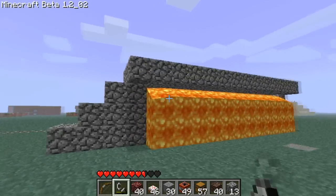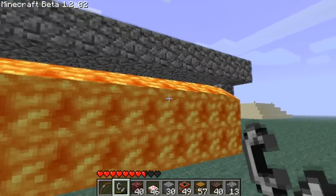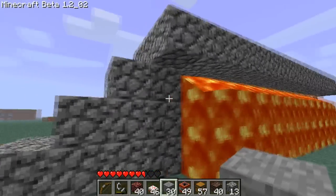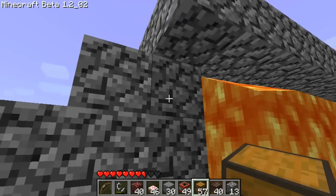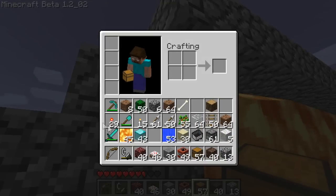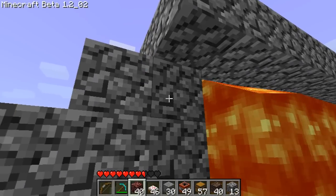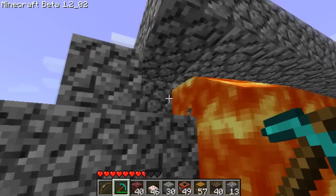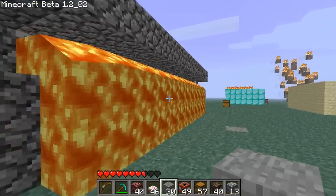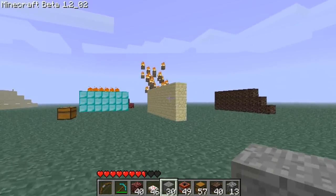It actually looks pretty cool. You do gotta watch though that you don't place the lava on this block, but that you actually dig one down and place it in here. Because otherwise it will flow all over the ground. Ok, moving on to the next thing I'm going to test.